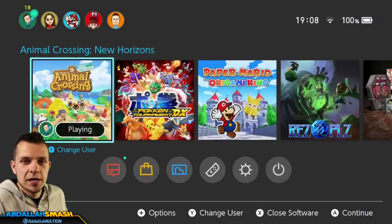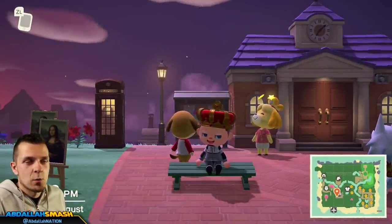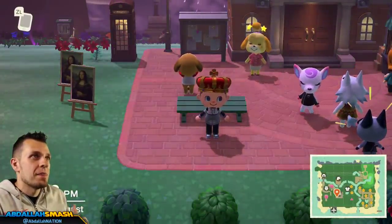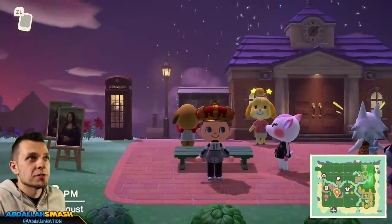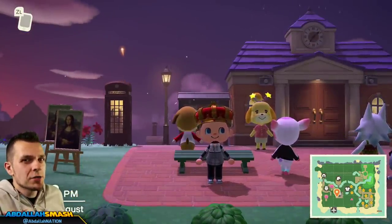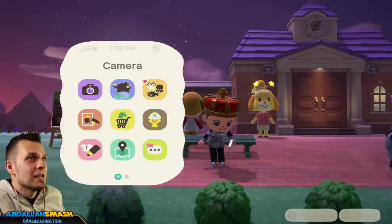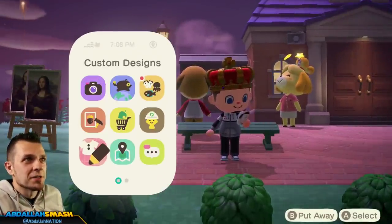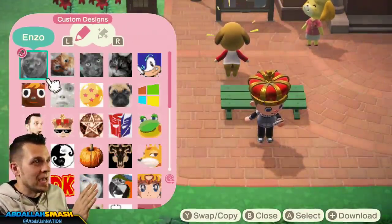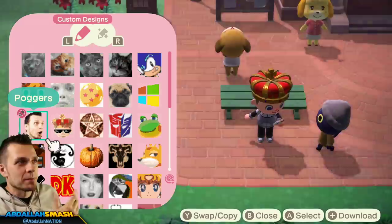Once you update, Isabelle will say there's something happening around 7 o'clock in-game time — that's when you'll be able to see all the fireworks. The fireworks are just gonna be going on all throughout the night. They're actually kind of cool because some of them will display exactly your custom designs, provided that you talk to Isabelle about it. I've made a whole bunch of town flags for members, so we've got a whole bunch of designs — the Abdallah face, pictures of Enzo, Milo, Rocco, and Gizmo.